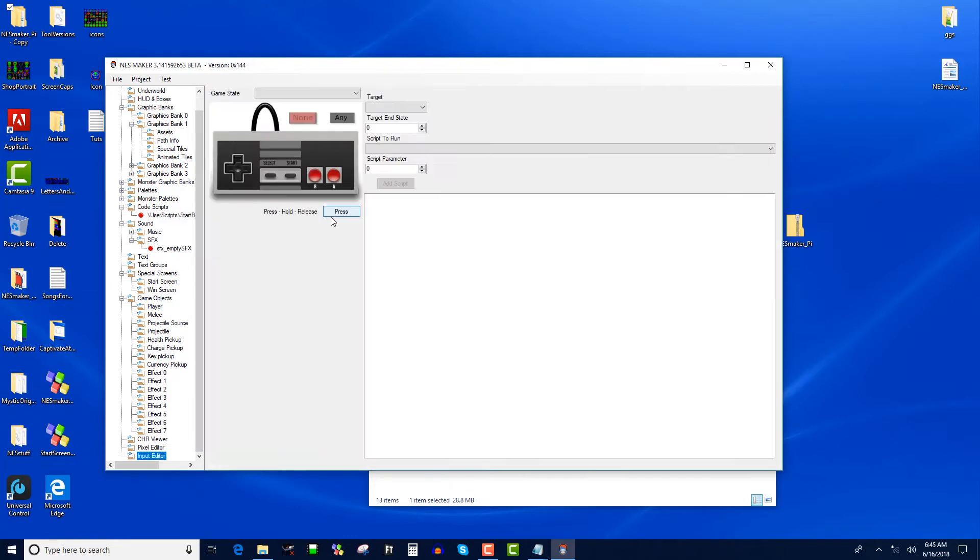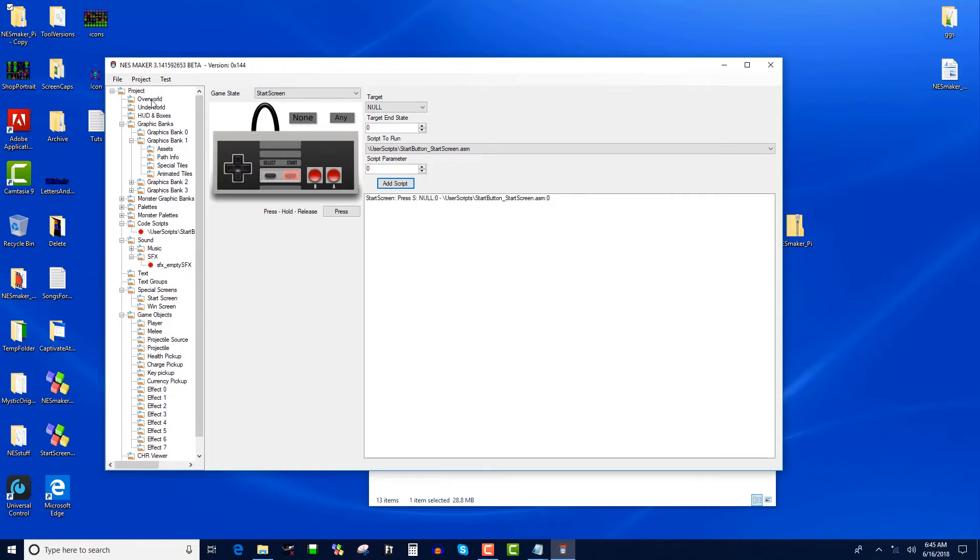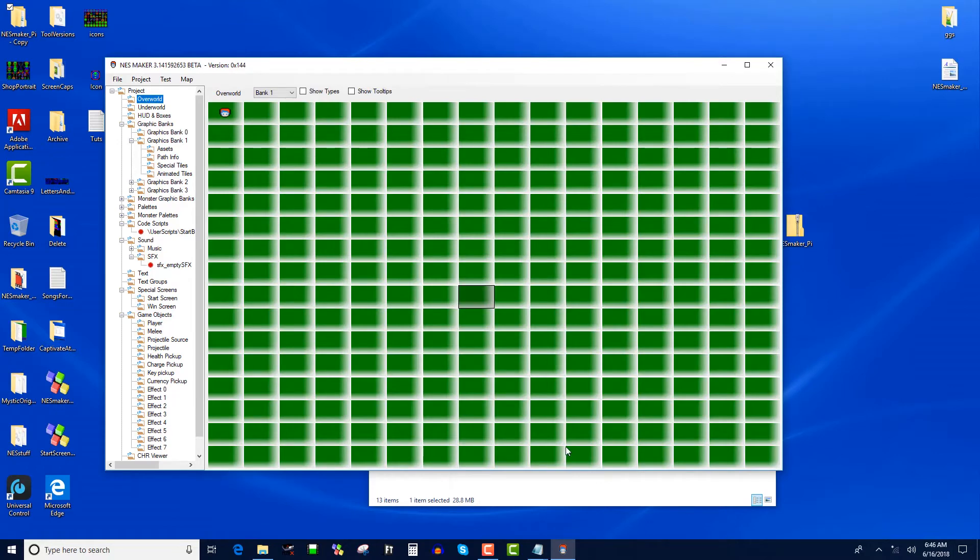You also have to set your input editor so that at the start screen, when you press start on the null object, it runs that script — add script. Some of you guys wouldn't know to do this if this is your first time. If you look at the input editor tutorials you'll understand how this interface works. I'm just going to pick a random screen and set it as my starting screen.